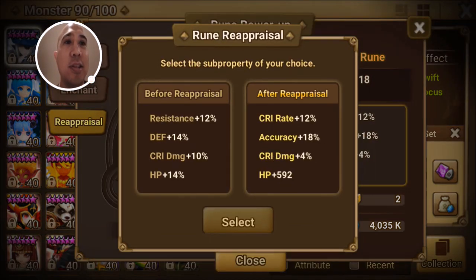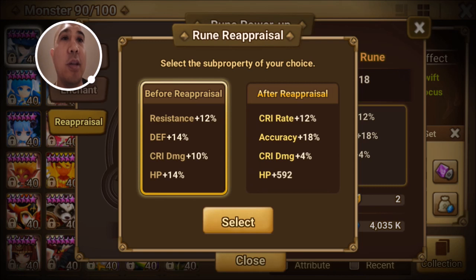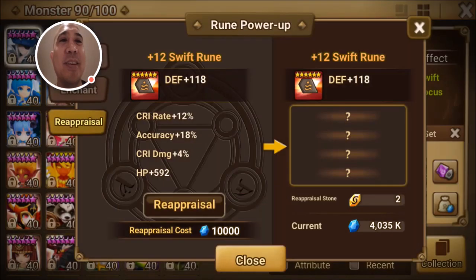Now it's saying select the sub property of your choice. So in this case we can pick which one we want — before or after. Let's go with the after, I guess. Hit rate, accuracy — I'm not gonna really use either of these, but I just wanted to see how it works.